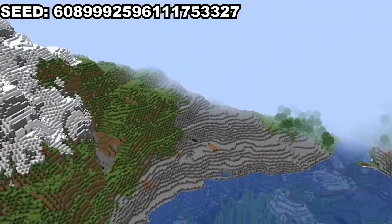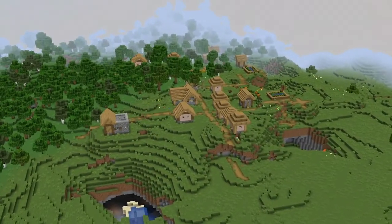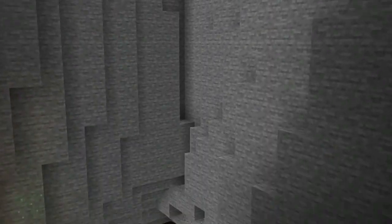On this seed, close to spawn, you may find a beautiful lake wedged within giant mountains. Villagers have settled nearby and there is also a ruined portal not too far from them. Under the frozen peaks northeast of the lake, there is a giant underground section and it's really amazing. There is even a mineshaft.